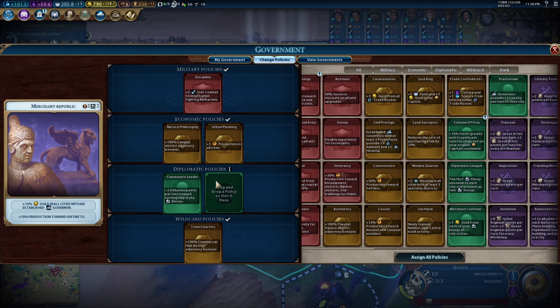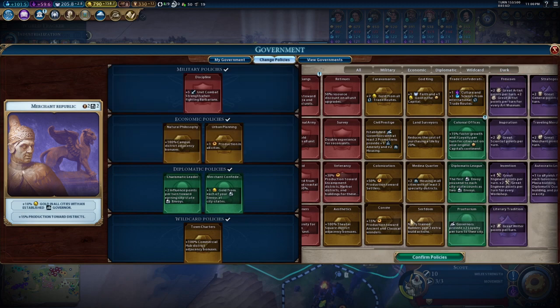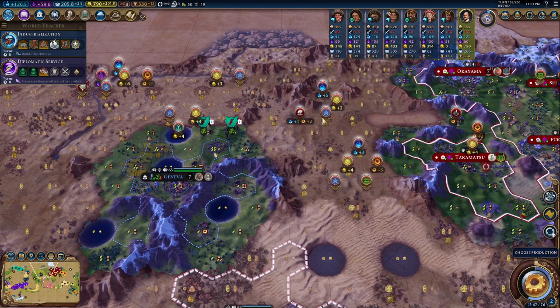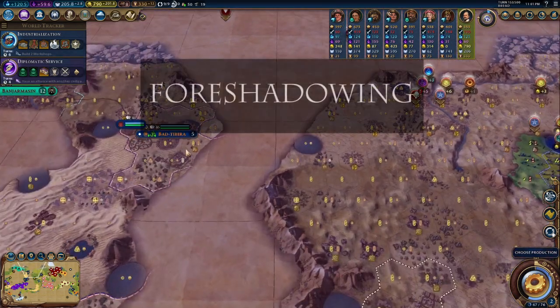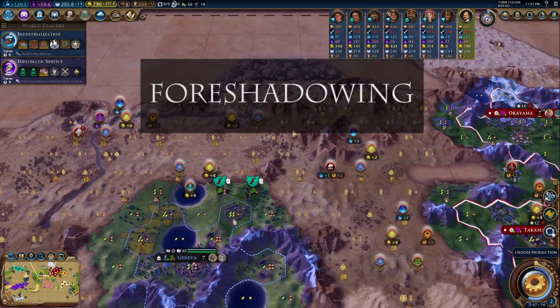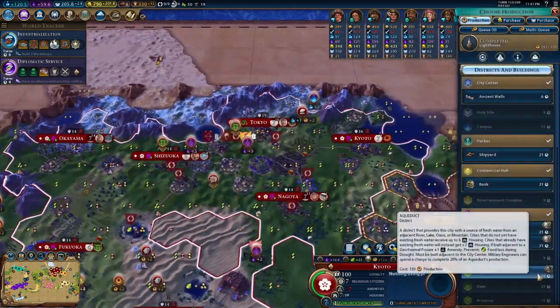Let's go ahead and do that. For our diplomatic card, a really good one for gold could be this one right here. As long as we get there in good time and start developing another city, it'll also give us tempo in a place where the AI won't be able to settle as easily. Once we develop more cities we'll have loyalty pressure on them — so if they try to forward settle on us we could potentially get some free cities.